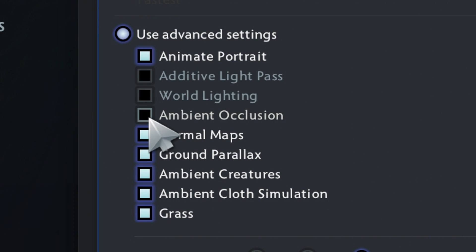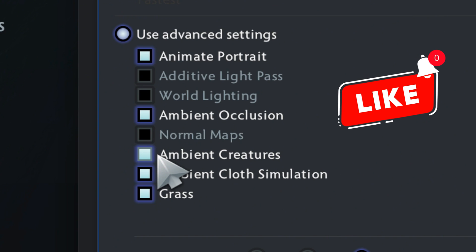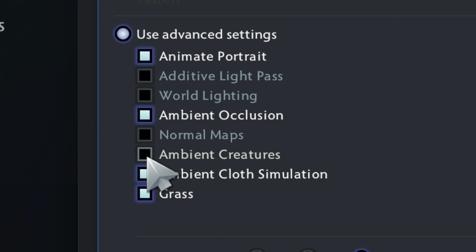For ambient occlusion, keep this on. It helps with depth perception, making the game world look more grounded without causing a major performance hit. Normal maps can be turned off — this reduces visual distractions and contributes to better overall game performance. Ambient creatures should also be turned off, as disabling this removes unnecessary background animations that clutter your screen and use up resources.